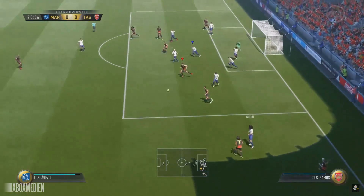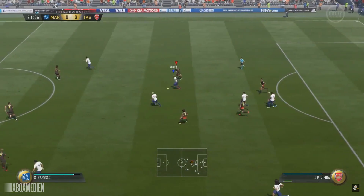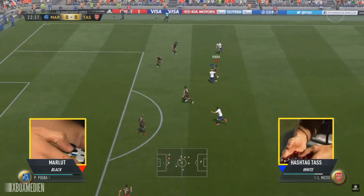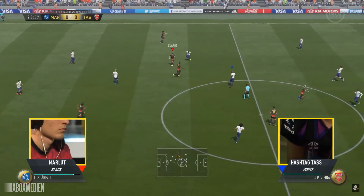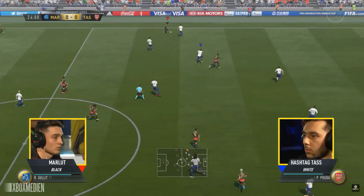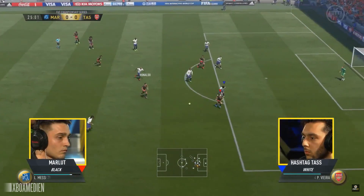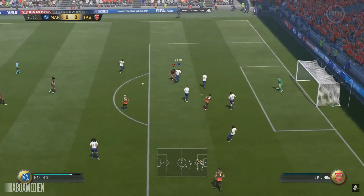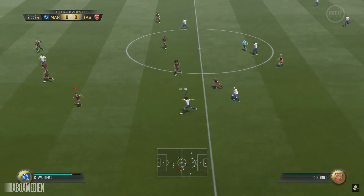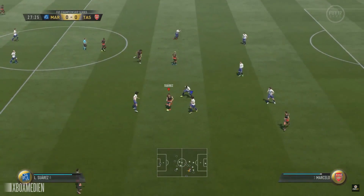An unfortunate moment there for Tass, but good turning by Suarez. Messi slides in just trying to get in the way of things. The ball over the top sends Ronaldo through but the pass isn't accurate enough. Marlott move forward again — 23 minutes in and it feels like Marlott has had the controlling share of possession, which is a problem for Tass, who is used to dominating these matches. Kyle Walker cuts it out for Marlott as Tass tries to work it through.